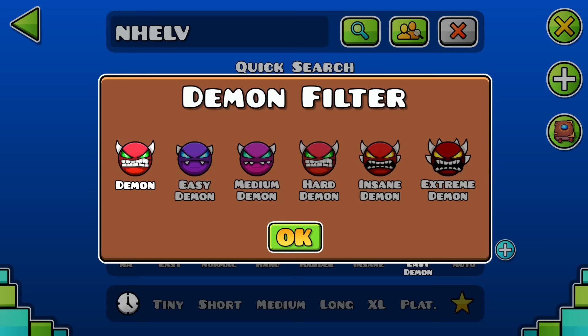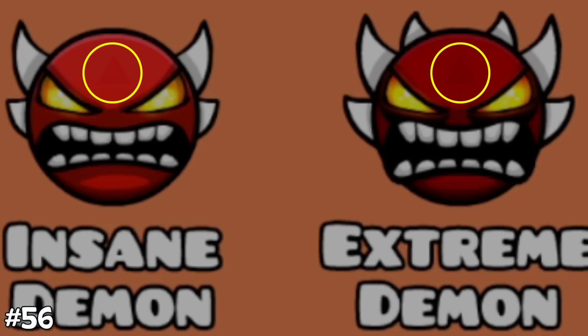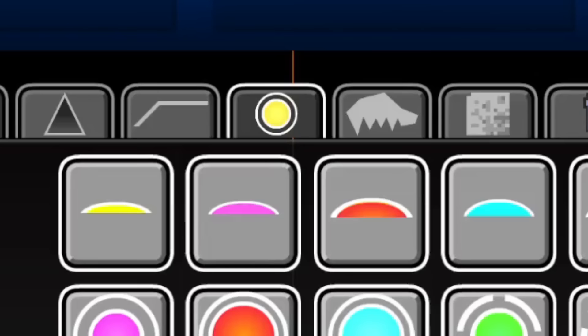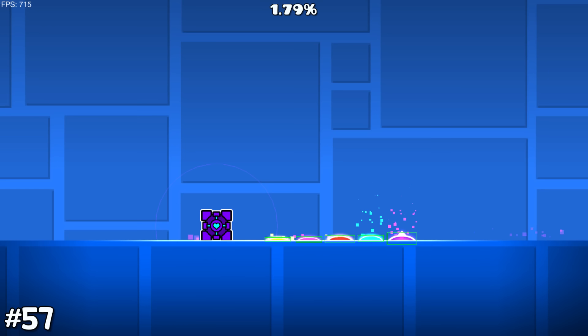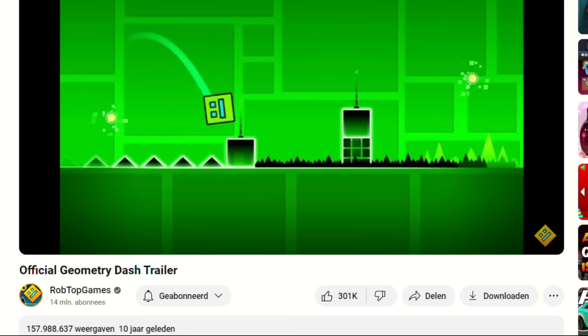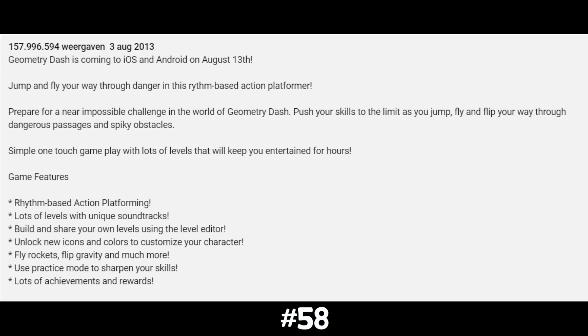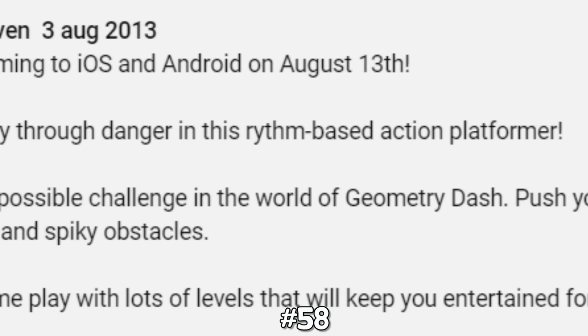If you look really closely, the insane and extreme demon faces have a triangle on their head, while the other demon faces don't. Also, if you check out all the jump pad hitboxes, you can see that every single one of them has completely different hitboxes for some reason. The official Jump Trasher's trailer is the most viewed GD video, but did you know there is a spelling mistake in the description?